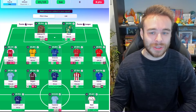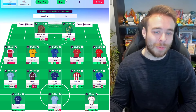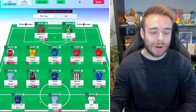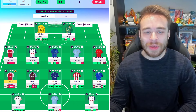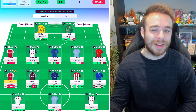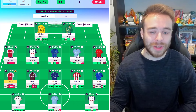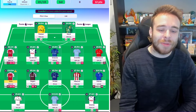Up top we've got Raul, Haaland, and Calvert-Lewin this time — just because of the Everton fixtures and he's on penalties, so he should come good eventually. You do have 0.6 mil in the bank on this draft. I probably prefer the first draft overall, but I'm not a massive fan of Flecken in goal — I'd much rather have Raya. You could downgrade Ait-Nouri to Rico Lewis and bring in Raya instead.